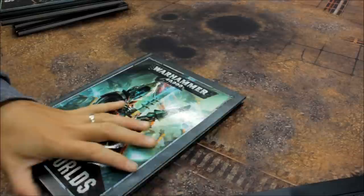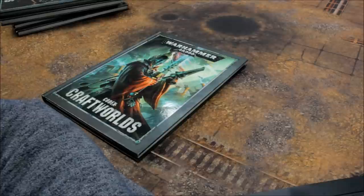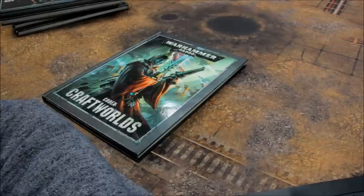Craftworld Eldar is first — the forces of Xenos in this video. HQ choices: Autarch 80 points, Autarch Skyrunner 105, Autarch Swooping Hawk Wings 90, Farseer 115, Farseer Skyrunner 135, Spirit Seer 60, Warlock 50, Warlock Conclave 40, Warlock Skyrunner 65, Warlock Skyrunner Conclave 55.